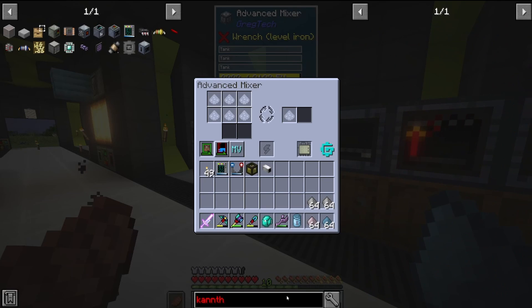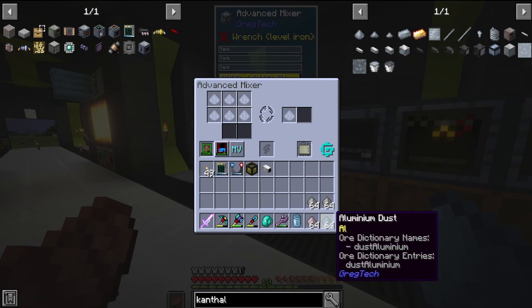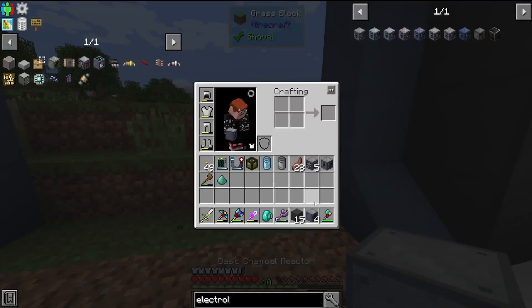We're going to upgrade our blast furnace here because we need to be able to make silicon to make better circuits. So we need higher heat capacity on the coils, which is going to be Kanthal. This is the first upgrade of many, and it's going to produce hot ingots when the temperature is required.